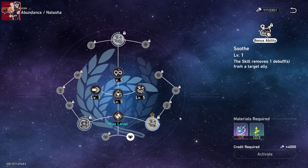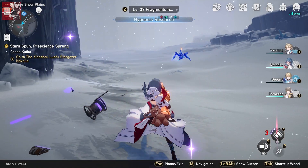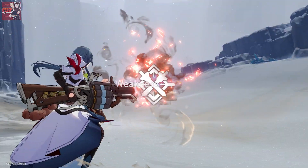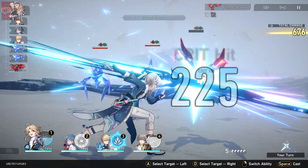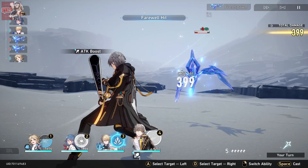You actually get Natasha given to you pretty early on in the game. She's really easy to build — they give you a three star armor set for her, and you can get a good four star healing set from Pom-Pom through Trailblazer level ups, which is all free. You don't have to pay for or spend anything; it's just literally playing the game and progressing.